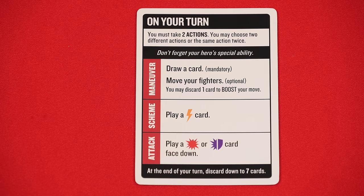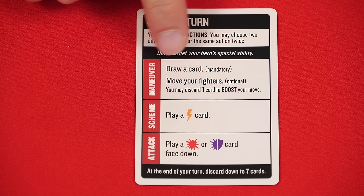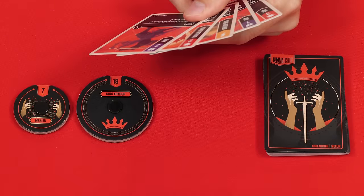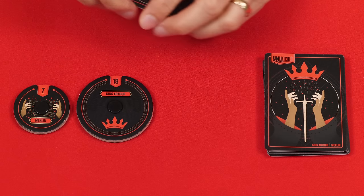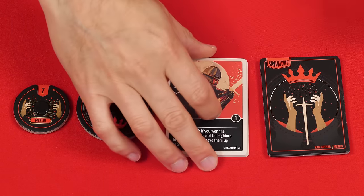The three different actions all players can choose from are summarized on the character card. When you take your actions, you can pick any combination of two, or do the same action twice. The first action is maneuver, which is made up of two steps. The first step is drawing a card from your deck. Anytime the game tells you to draw cards, unless otherwise stated, you must do it. Over the course of the game, you'll continue drawing cards, and some will end up in a discard pile.